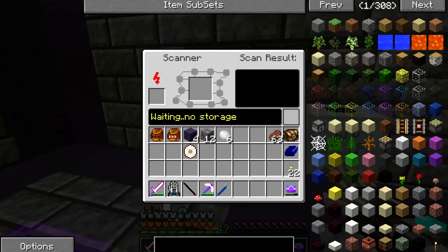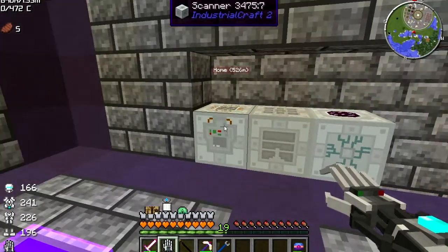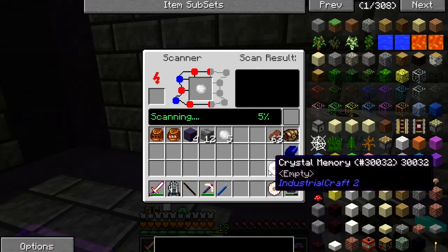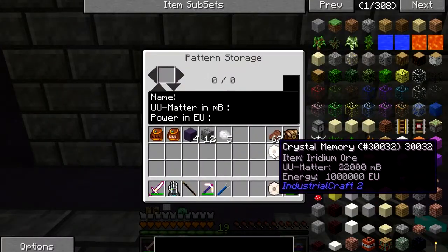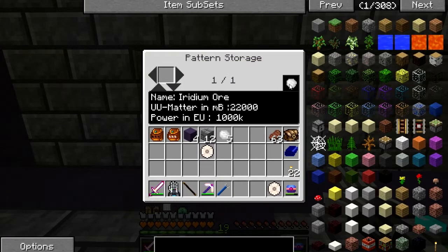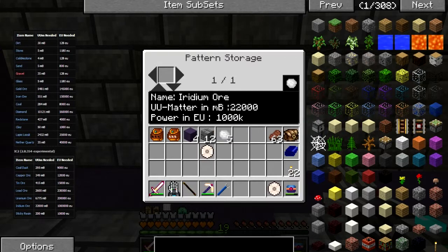Does it go into pattern storage or does it go there? I can't quite remember how this works exactly. Scanning — I do believe this will take a while. You might not actually need the crystal memories; they may just be for moving things around. Once it's nearly complete, if we click save it adds that to our crystal memory. Then it comes over to our pattern storage — put the crystal memory in here, import from crystal memory, and now we have it stored. On screen there should be a list of all items that you can scan according to the wiki.